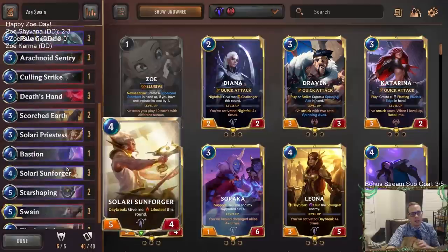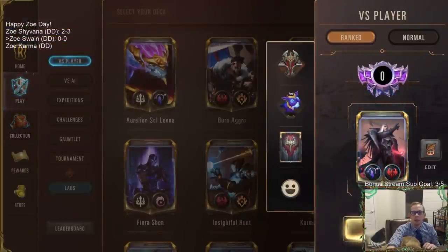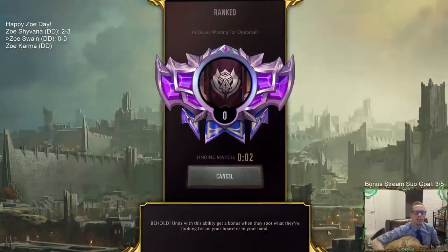That's kind of about it — we're just combining some good Targon cards and Noxus cards and put them together. We got a deck, so let's go play some Zoe Swain. We'll go play five games in ranked.